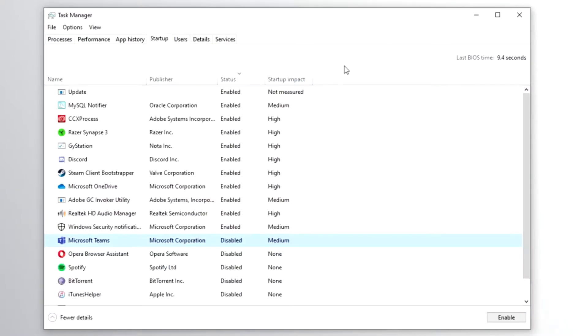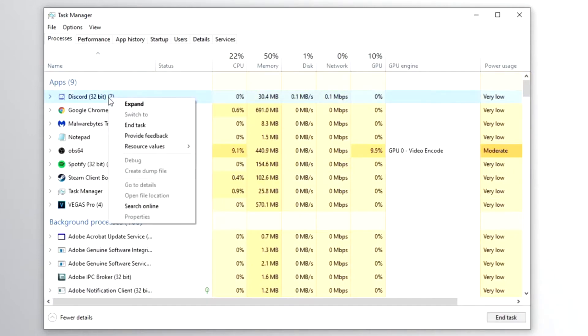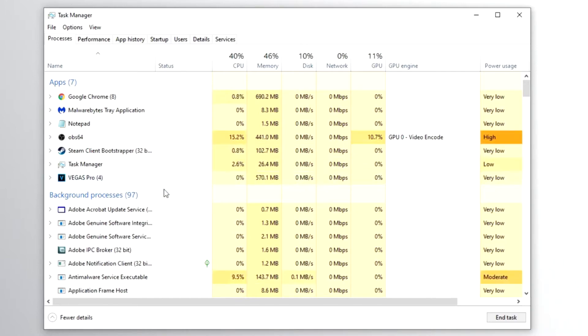Trick number 2: while we're still in the task manager, navigate back to the processes tab and make sure everything you don't need is closed while you're gaming. Please be mindful of what tasks you are ending here as some are necessary to keep your PC running.